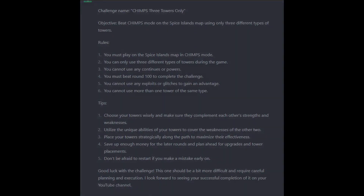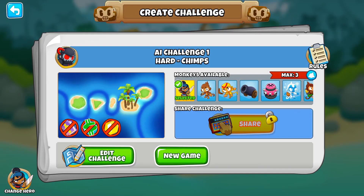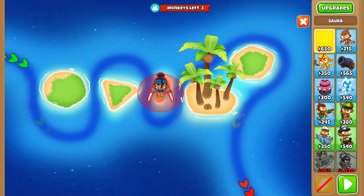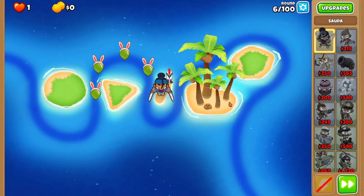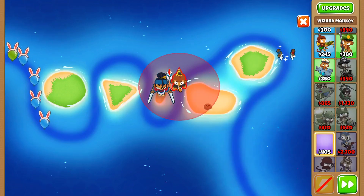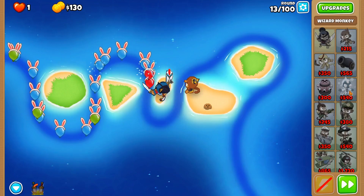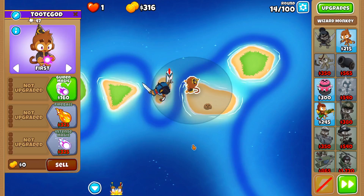Okay, that's interesting. So here's the challenge: any hero, but three max towers. Let's try this. I think my plan here is Sauda, Wizard Lord Phoenix, and I'm not sure what my third tower should be. I'm thinking Pirate Lord is pretty good overall, or maybe a Permaspike at the back for insurance. Actually, a Permaspike sounds like the play.